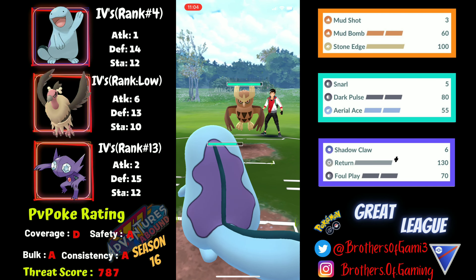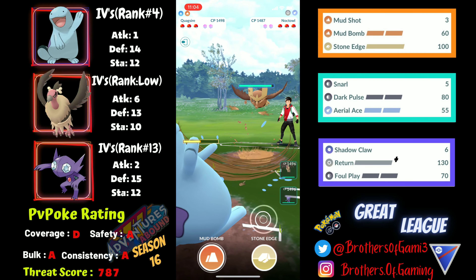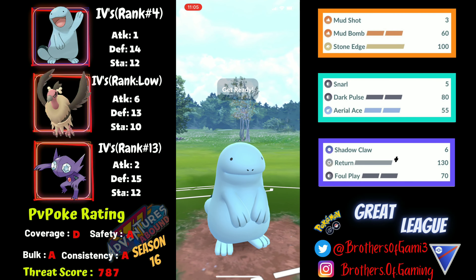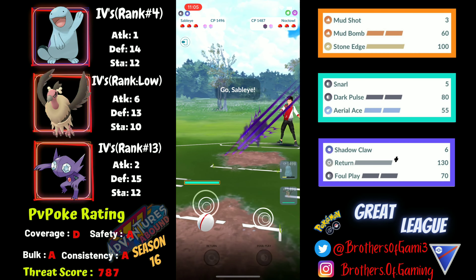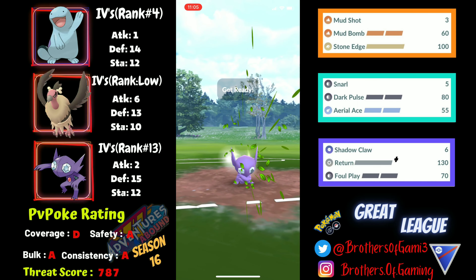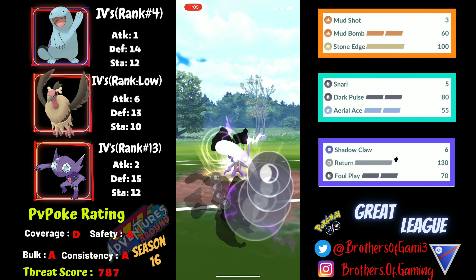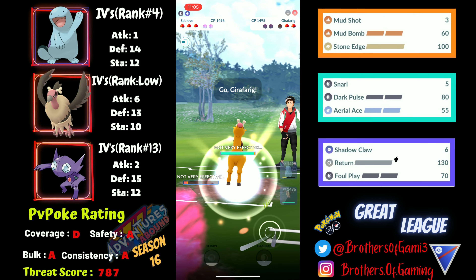Noctowl is a pretty good Pokemon but due to the nerf to Sky Attack this season it's not really viable now. I'll build up as much energy as possible and go for Stone Edge, which lands for massive super effective damage, then the next Stone Edge draws out the first shield from my opponent. I anticipated their switch, and now Sableye comes in with a neutral Foul Play that draws out the final shield from my opponent because of how glassy Victreebel is - that's how good Sableye is with Shadow Claw and Foul Play.